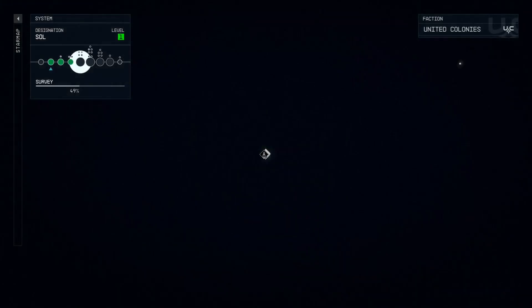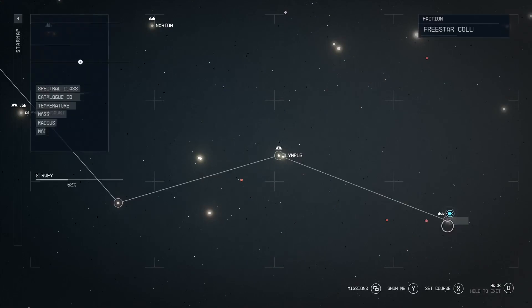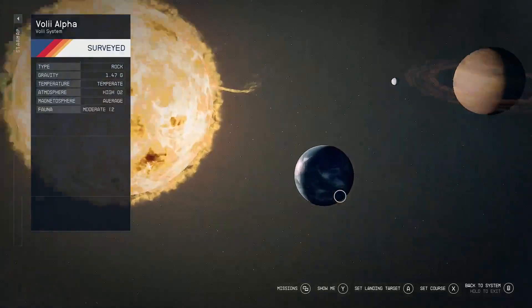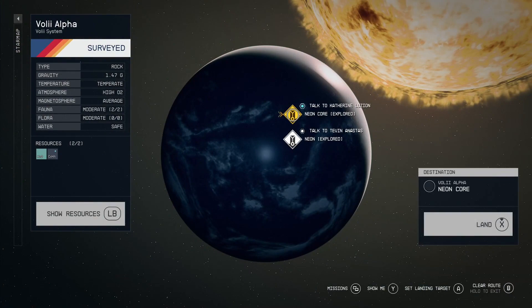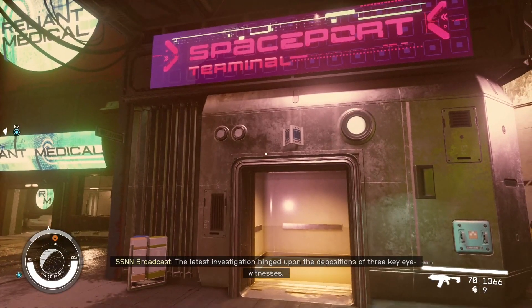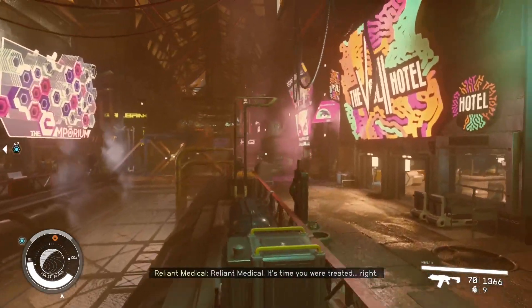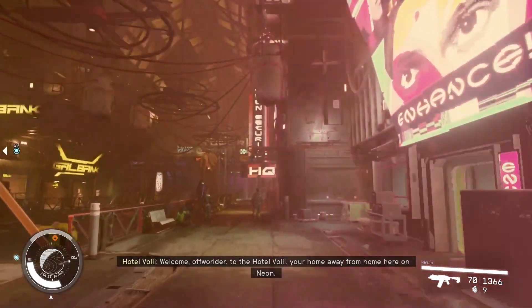Next thing you want to do is come over to this system here and we're going to Neon. Neon might be my favorite place to visit. Once you spawn into Neon, you're going to be facing the Spaceport Terminal. Turn left, and we're going to head toward the Neon Security Headquarters.